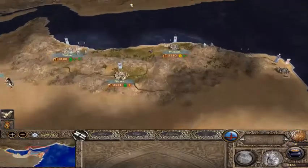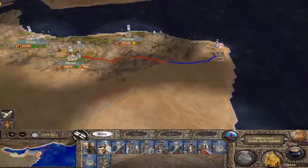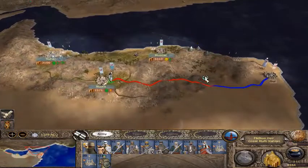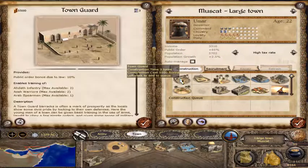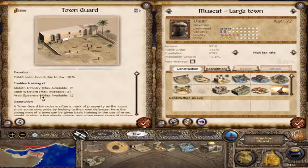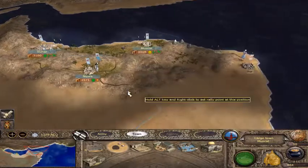I think I'm going to want to be on their good side because I want to take over Egypt. 'Yes, Sultan. We close for battle.' No small plans, right? High tax rate — they're getting upset. If I build the town guard, this is great — I get Arab bowmen, Aceh Warriors, Ibadi Infantry, and public order goes up. So that's what we're going to do for here. And then Nizwa — I don't have enough money left to do it.